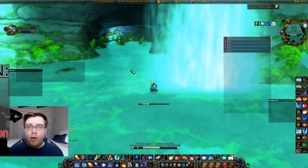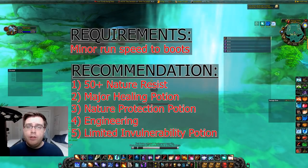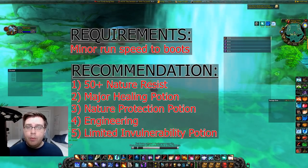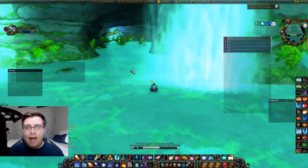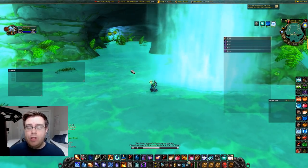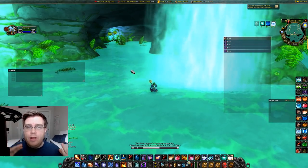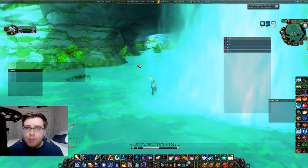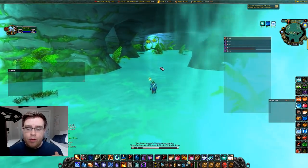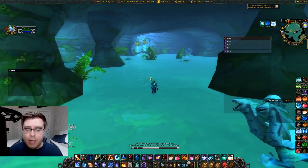I'm going to be doing the full run through with no breaks so you can follow along. At the end of the video I'll be talking through the talents, specific builds that are Mara-specific or a holistic build, focusing on a Winter's Chill build for raiding, and some tips and tricks. During the actual run through I'm just going to focus on exactly what is going on.